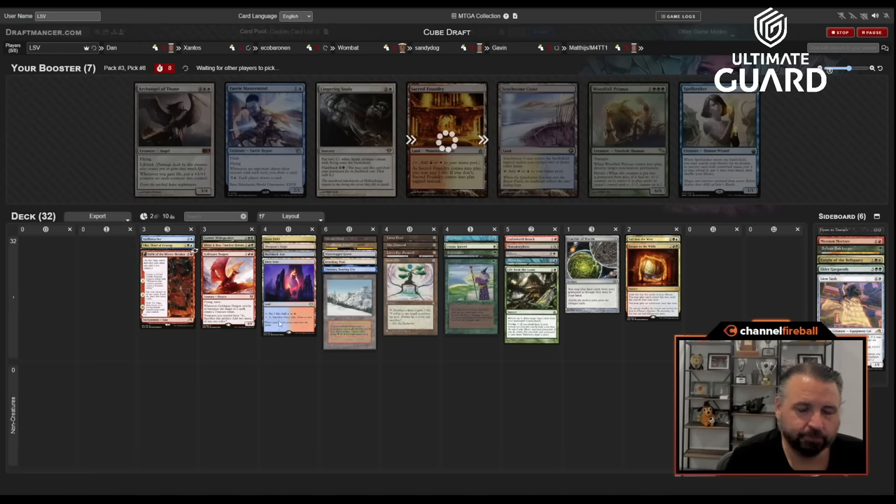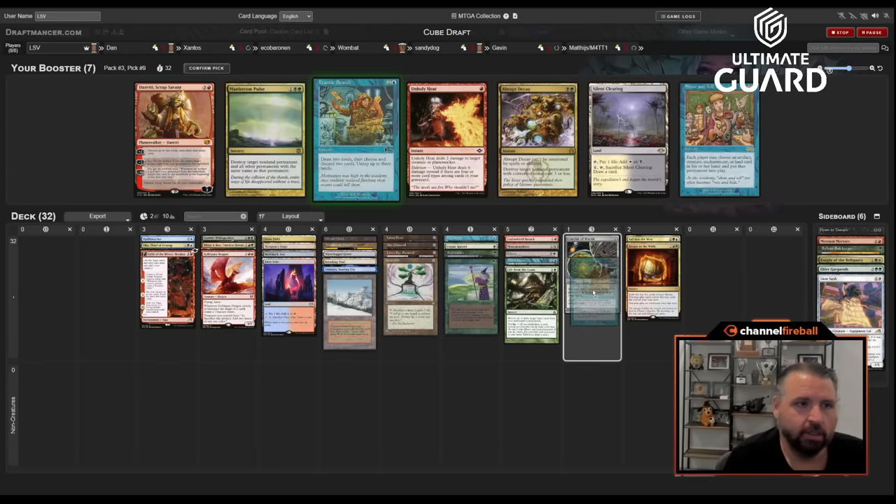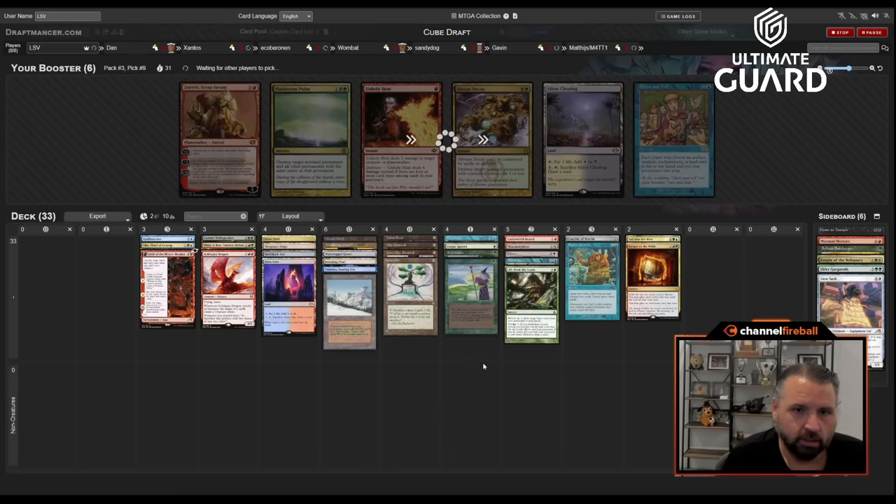A Polluted Delta didn't wheel, but Frantic Search did! I will take that — that is a great way to go about things too. Now we're on 17 lands, so I need to cut a card — maybe Garruk. We wheeled too many good cards because I think I want to play like 18 lands.